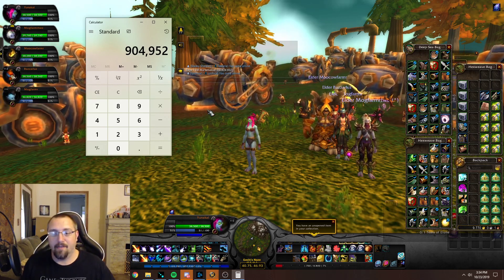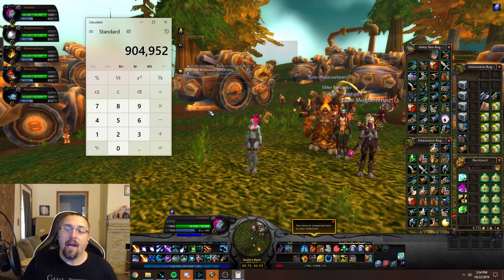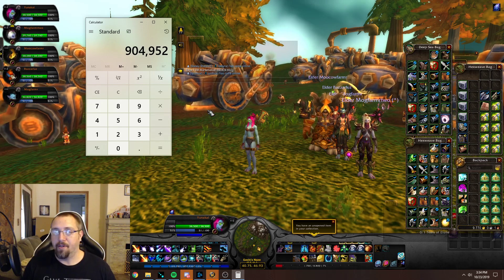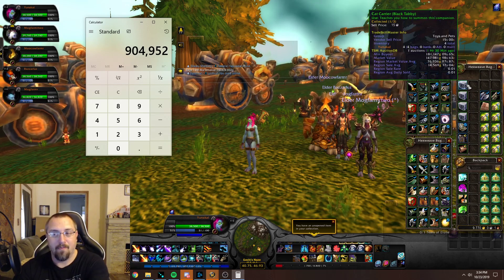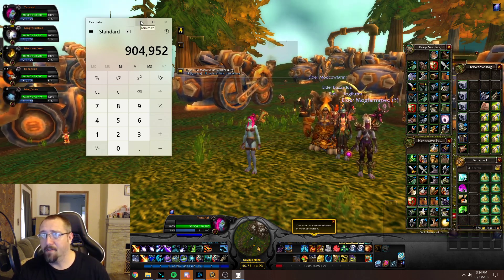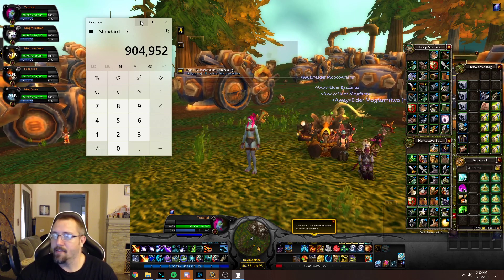That doesn't mean I'll actually get that full amount, because a lot of these pieces are low-value transmog that goes up and down quite rapidly. With the black tabby cats, I'll probably learn some of them and the value will drop when I do. The market value is almost 148,000 gold each for the unlearned versions, but learned they'll probably be about half that. I'll still make a decent amount when these items sell, though transmog and even the cats may take a while.